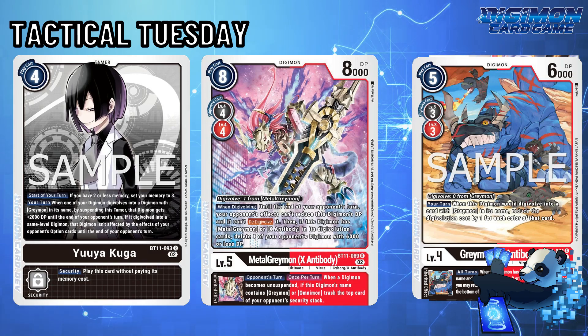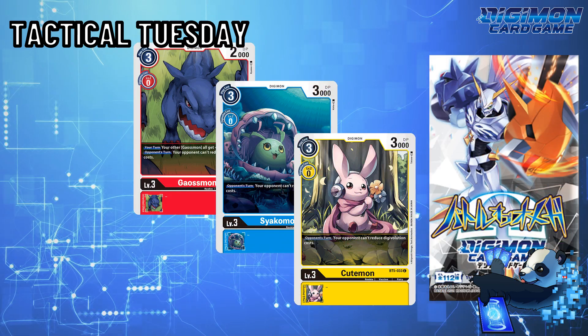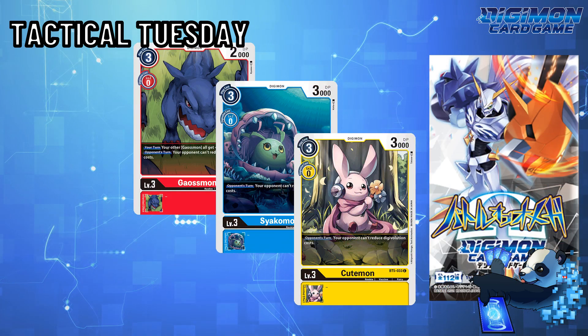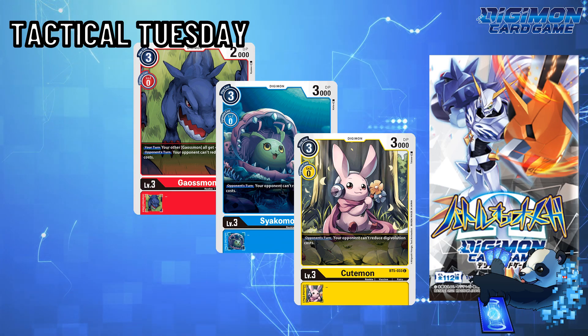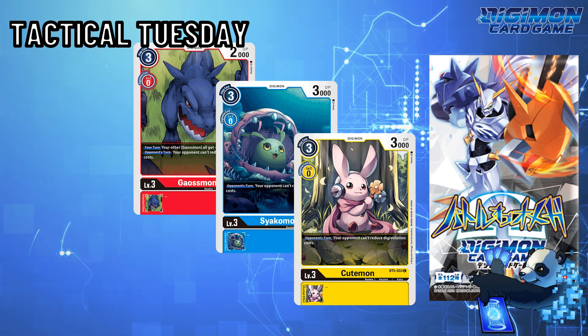But with the presence of Gaussmon, Sayekomon, or Cutemon, none of this happens. That Digivolution cost would cost the full 4, and while it would pop the Floodgate, it does deter your opponent from doing anything more for the turn. In combination with Floodgates that prevent Memory Gain, not even Memory Boosts can be combined with this.